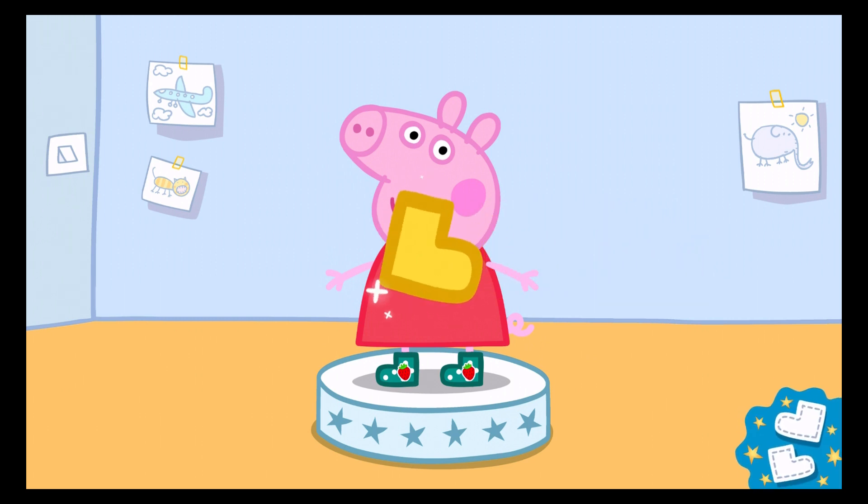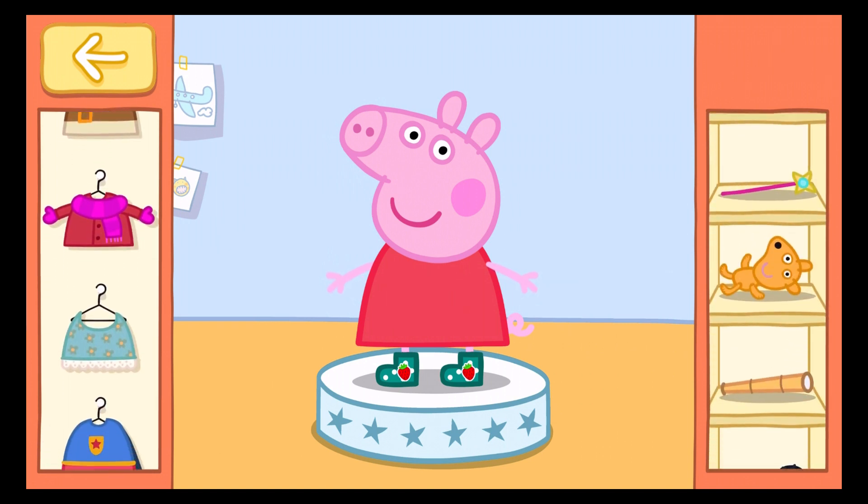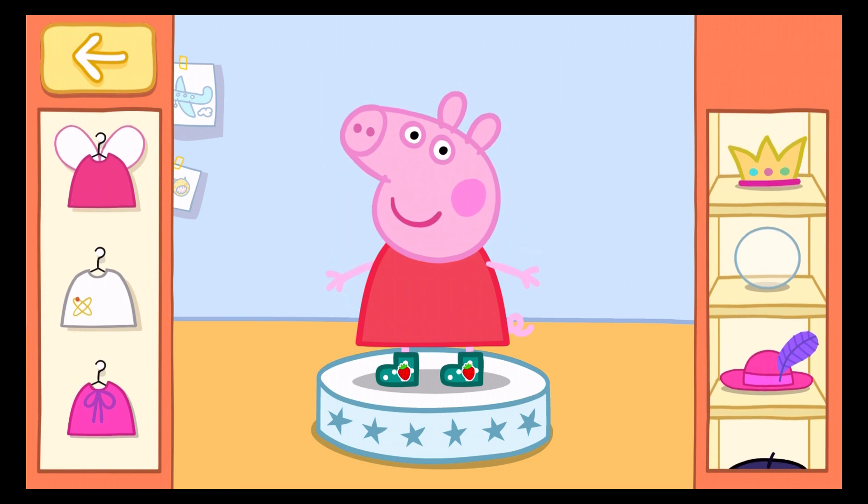Well done! You have one golden boot. Now it is time to dress Peppa in a lovely outfit. And when Peppa is ready to go, press the green Done button.